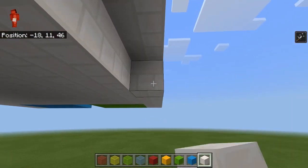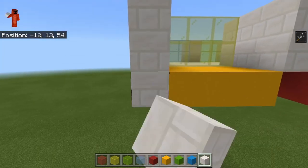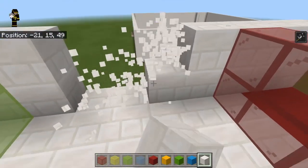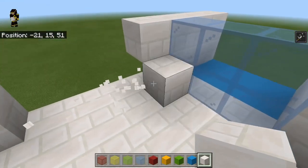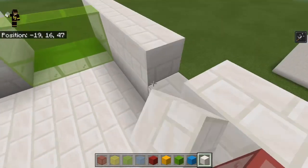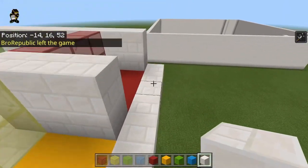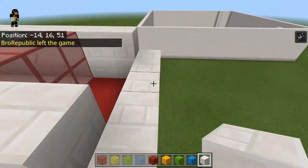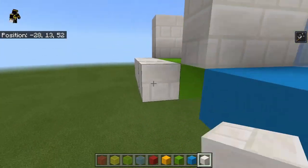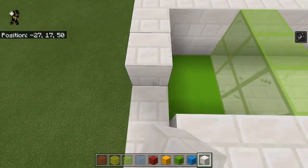We're just going to put the bottom layer there because I like to have everything neat. You can always add more teams in this area — another team right here and another right here — or just make a longer team-selecting area with up to eight teams. You can make as many teams as you want, but four teams is going to work best for now. It looks like he just got disconnected, so I'm just going to keep adding walls here.